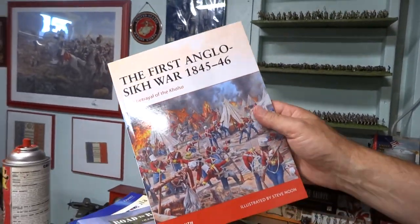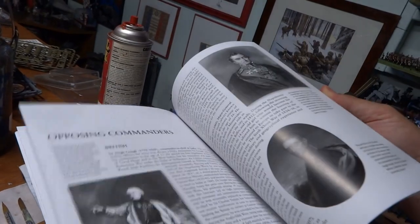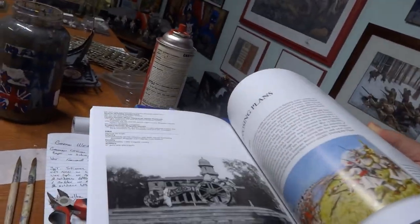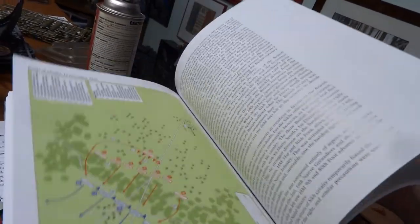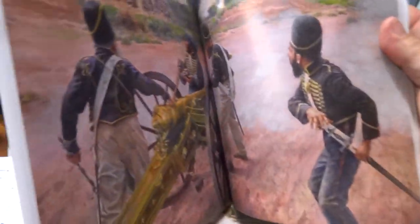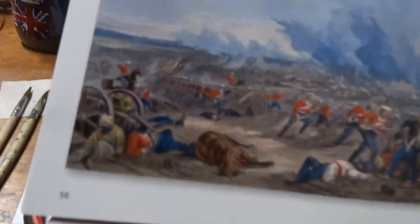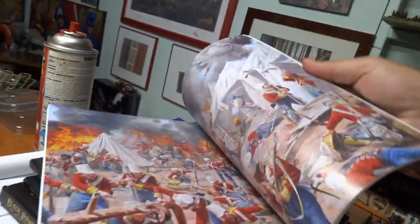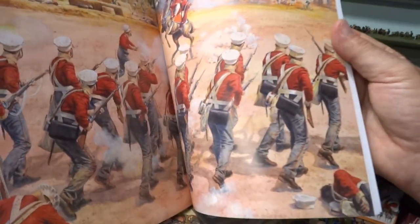I also picked up another Osprey book — 'The First Anglo-Sikh War, 1845 to 1846.' Osprey is always cool with paintings, drawings, and maps. I love the smell of fresh ink. Okay, that was a little weird, but this is a cool book too. Look at that — that's cool. Pretty good painting. Oh wow, look at this — that's nice.